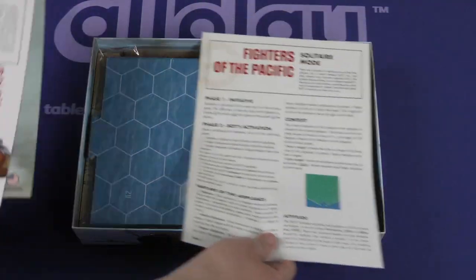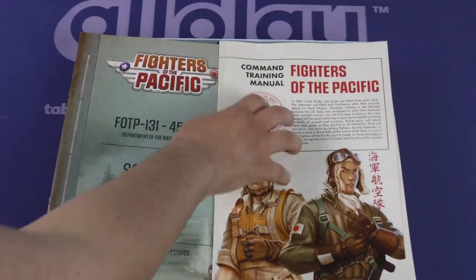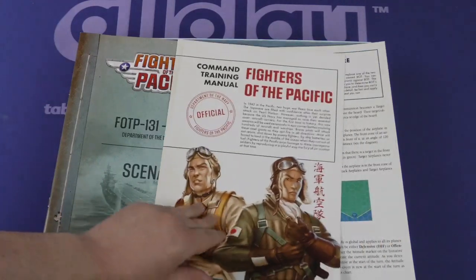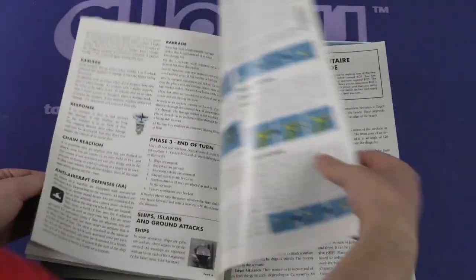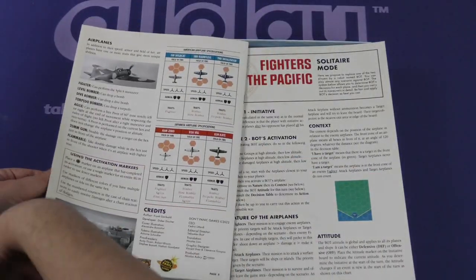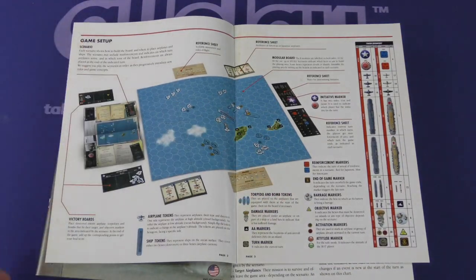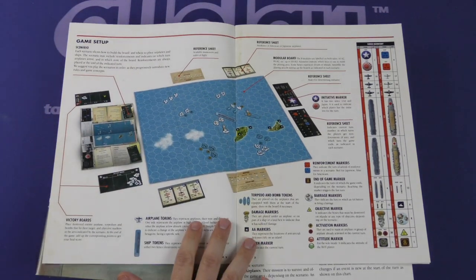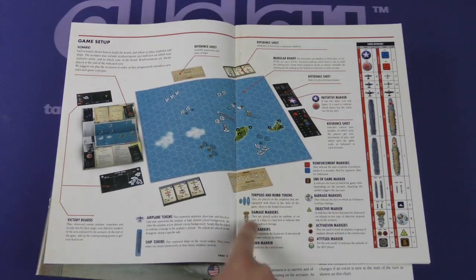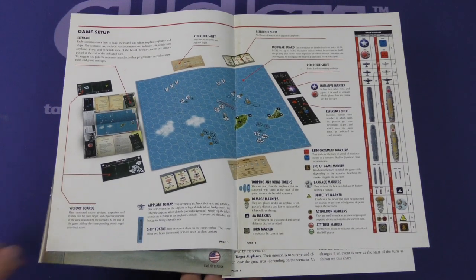World War Two aviation has always intrigued me. You've got a scenario book and a rulebook. The rulebook is pretty small actually — quite small. Hopefully the rules are fairly simple. This opening section is all setup, with a nice full illustration on the setup. Fantastic — cannot overemphasize how important that is. There's also a picture illustrating all of the different types of markers and stuff in the game. Beautiful.